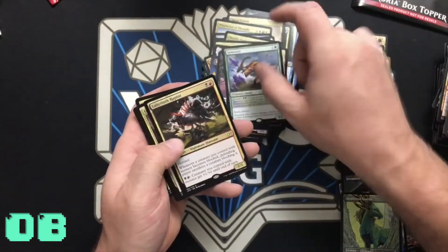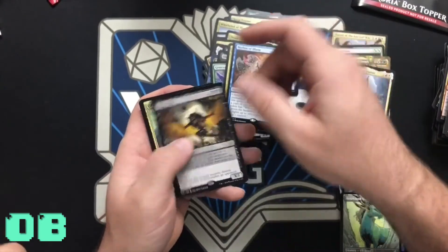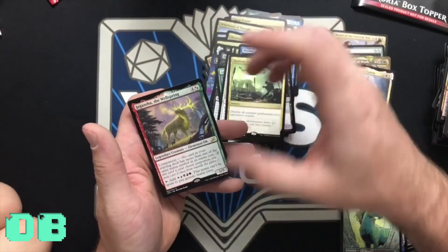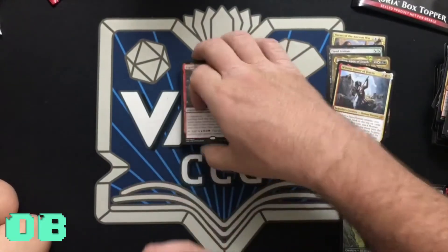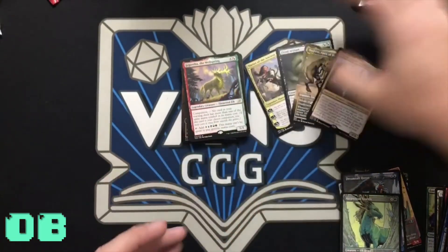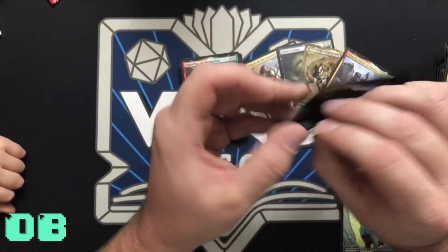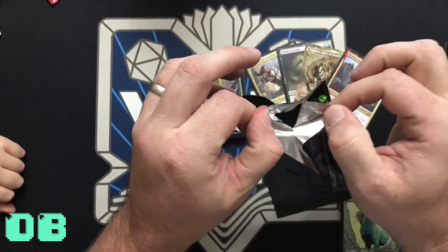And rares: Obosh the Preypiercer, Nethroi Apex of Death — that's a mythic. I think we did a four-mythic box. Gem Razor, Labyrinth Raptor, Genesis Ultimatum, Mythos of Aluna, Dirge Bat, Offspring's Revenge, Mythos of Snapdax, and Ruinous Ultimatum. Plus we got the Wellspring — pretty good box! And it's not over yet because it does come with a box topper.